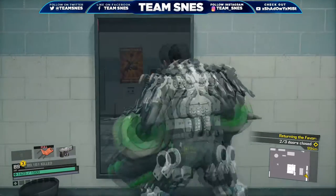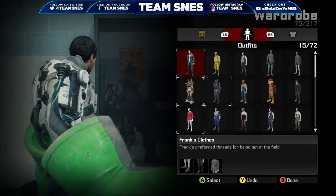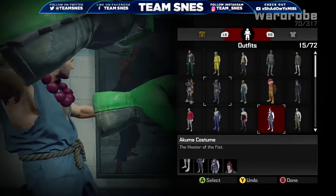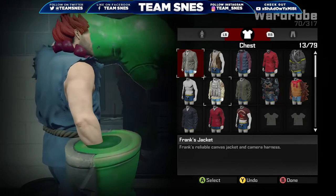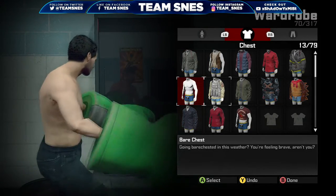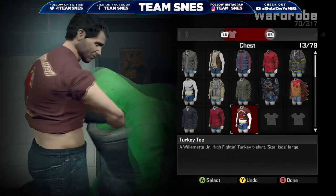Hey, what's up everybody? Team Sinus here coming at you from Los Angeles, California. Today we have an amazing glitch for you on Dead Rising 4. It's how to get the X-O suit and the X-Fist as a costume set. Pretty amazing, right? Now if you want to see more amazing glitches, please subscribe to the channel and follow us on social media. Without further ado, let's get right into it.